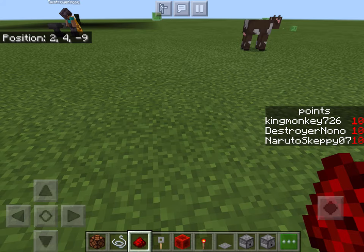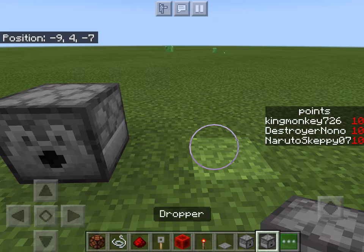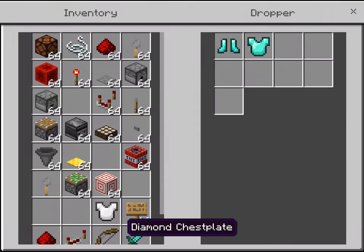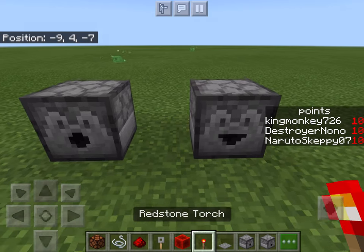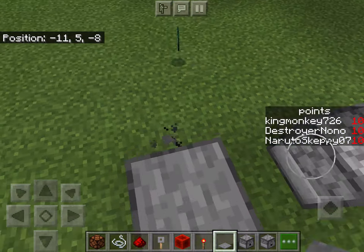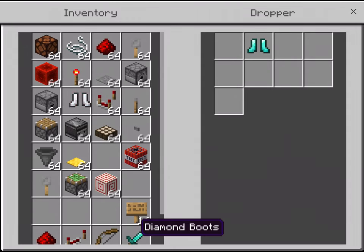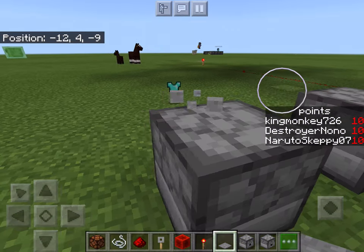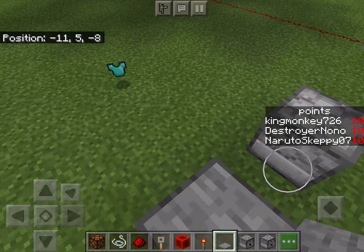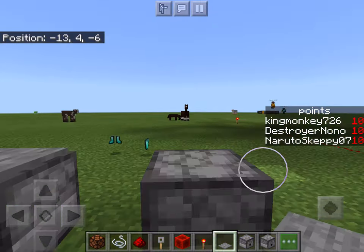A dropper and a dispenser — sometimes people get these confused. A dispenser can shoot certain things. A dropper always just drops items out. Also, a tip: in Minecraft you can't place a block directly on top of another block like that, so you have to crouch and then place it.